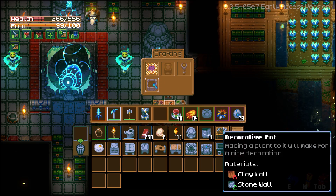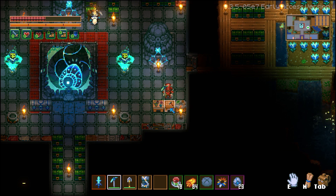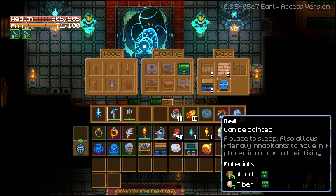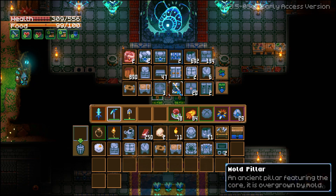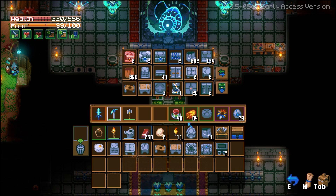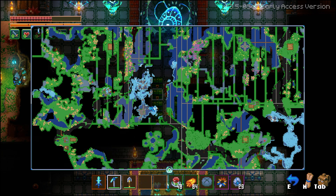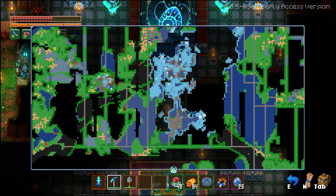Next up is the decorative pot and the pedestal, which both you can make inside of a car patrol table, which you also can make inside of a tin workstation. The bed, which you can make inside of a regular crafting bench — this can be painted. The last two items inside of furniture is the mold pillar and a mold version of the water well, both of which you can find inside of a mold dungeon located anywhere inside of an Aziz Wilderness biome.